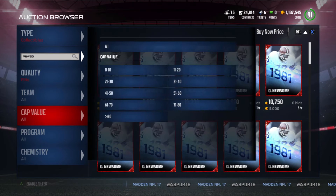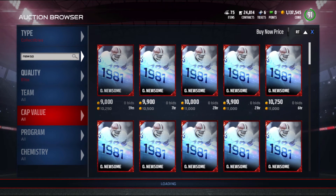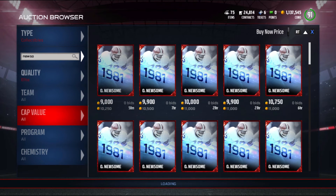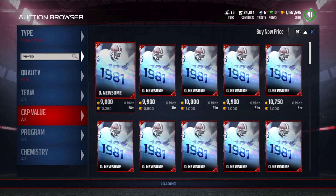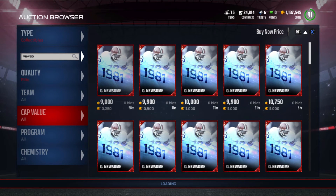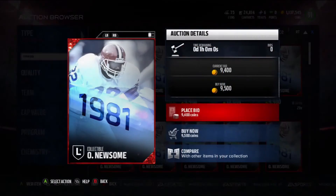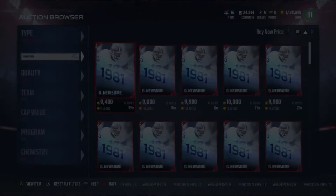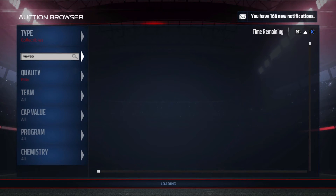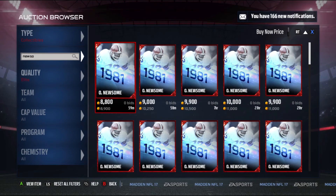I sold my Odell — I didn't throw to him that much because I like Michael Thomas a lot more, so I sold Odell and that was a big help. Without counting Odell, I've gained about 600,000 coins in a couple of days, which is not bad. And I haven't even been doing it but like three hours total of actually sniping.